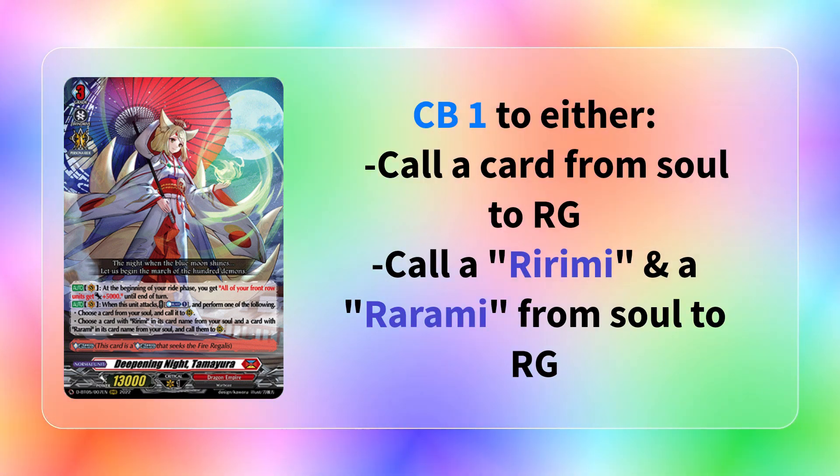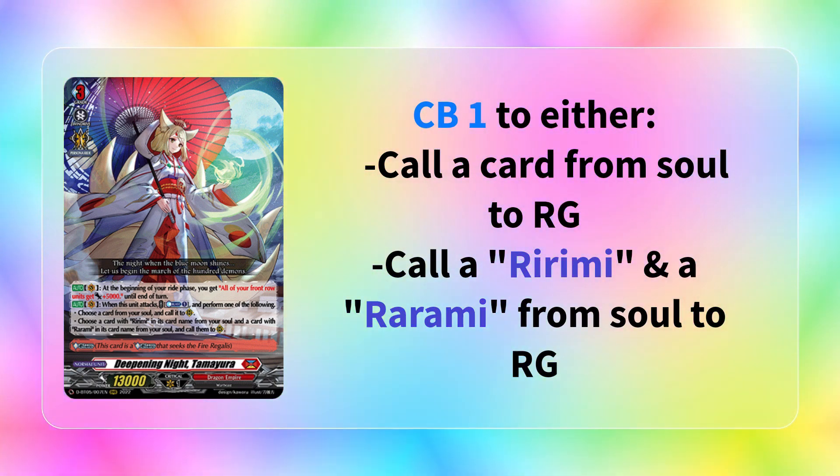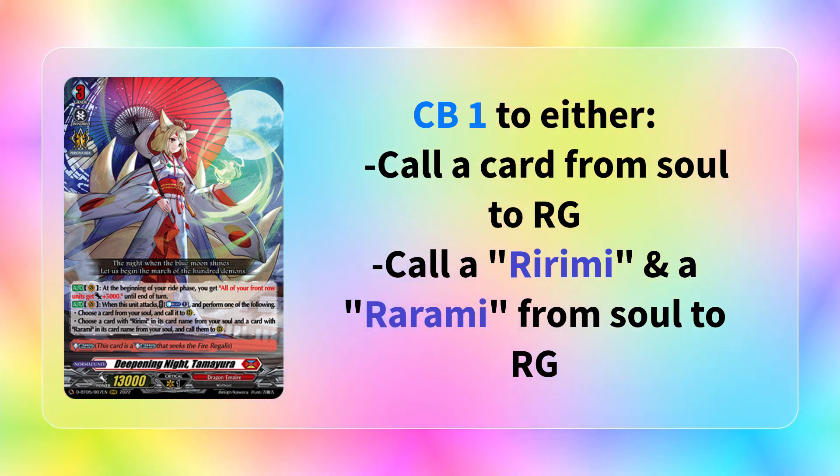Her second ability says when she attacks, you can counterblast one and perform one of the following: you can choose one card from your soul and call it to rear guard, or you can choose a card with Rirumi and a card with Rarumi and call them both to rear guard.